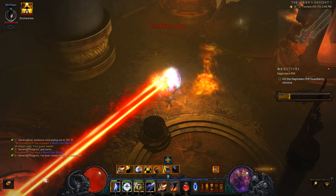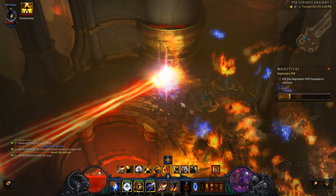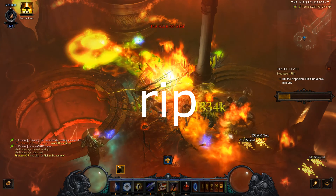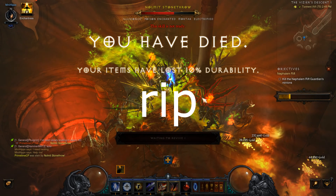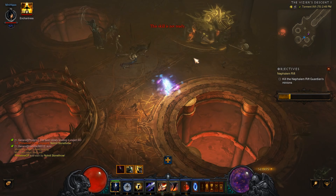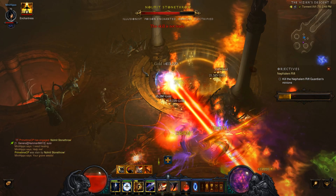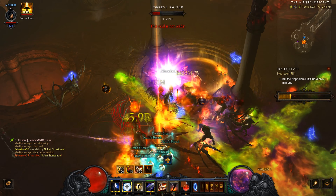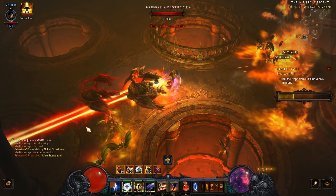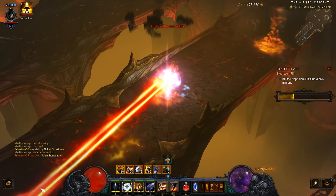Now before we go any further, I want to point out that I have not tested how many Death's Breaths you can get in an hour with any other build in this PTR. It might be 100% possible to get this many Death's Breaths in one hour with other builds, but this was my first time ever obtaining 1,000 Death's Breaths in 60 minutes. And this was on Seasonal PTR with around 600 Paragon, Legendary Gems all level 25 or less, and only 9.23% cooldown reduction. That's how nutty Firebirds has been in the second week of the PTR.